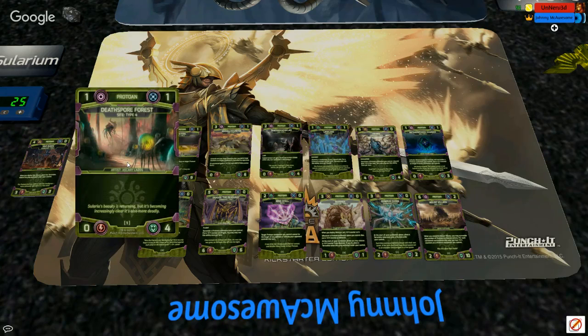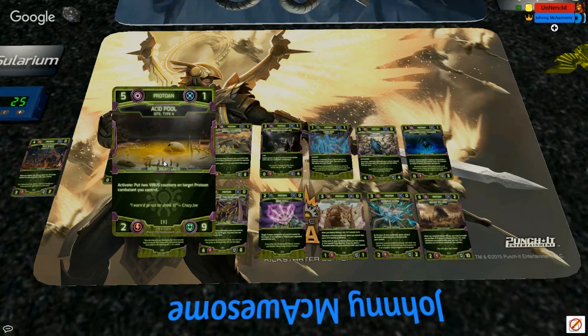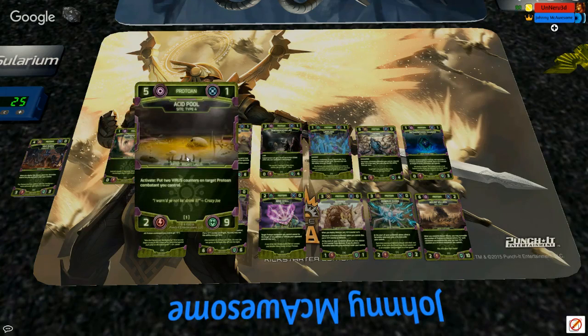Let's start with Death Spore — this is an Iscari piece. I love Iscari's artwork; he always has such a distinct style. You've got these little spores, and then Acid Pool, which is also Iscari. I just love the capturing of these little spores on Death Spore. Acid Pool — clearly this is not a happy place for anyone who isn't a Protoan. Those look like they might be human bones, or maybe bones of other beasts out in the wild somewhere.